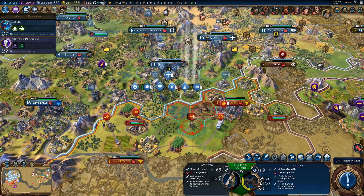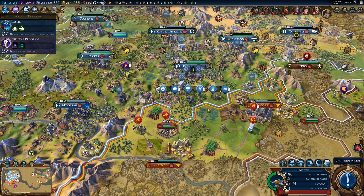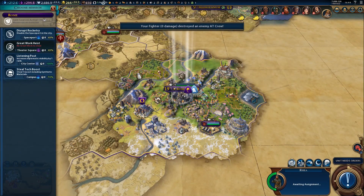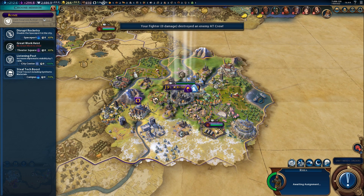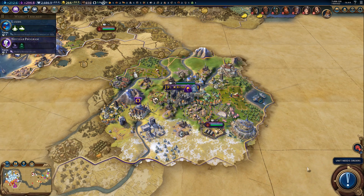Best way to kill that AT crew? Probably with a fighter. And a spy — disrupt rocketry: disable the spaceport in the city. You can disrupt someone's spaceship project constantly — I like that. Listening post: increase diplomatic visibility. Let's increase diplomatic visibility with Rome.